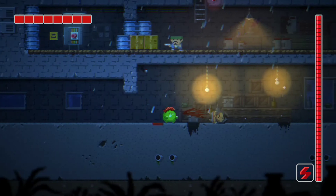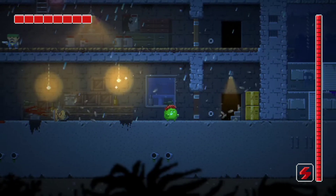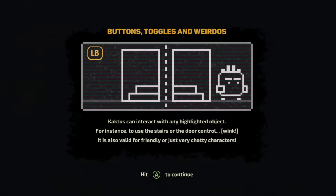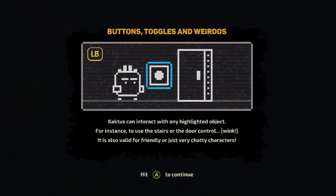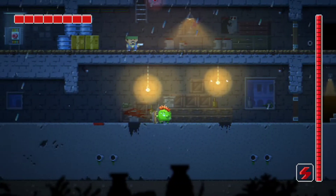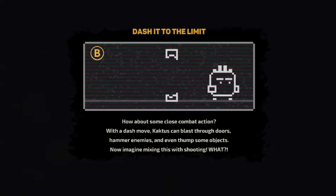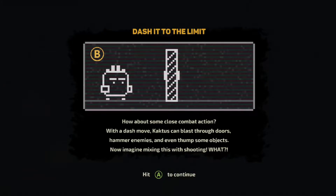I accidentally killed what might have been an ally — not sure if he was an enemy or a teammate, but okay, RIP. The tutorial explains that Cactus can interact with highlighted objects using LB, such as using stairs or doors, which is valid for friendly or chatty characters — though we can't talk to the guy we just killed.